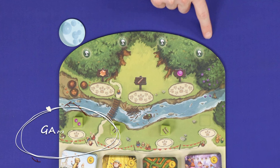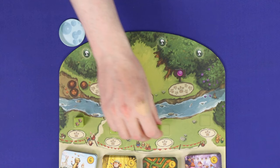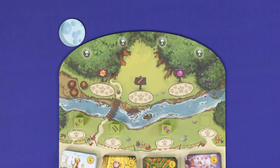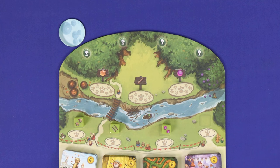My Little Everdell is played in four seasons. To begin each season, gather all of the resource dice, roll them, and then place one into each of these squares, up to as many as you have. It doesn't matter which die goes in which square. All players will then resolve a phase called Gathering Goodies, which is indicated by this green leaf icon. Nothing will happen here in the first season, so we'll explain this again later in the video. You'll then move on to taking turns. Starting with the player who has the sun and going clockwise around the table, each player will take turns one at a time until all players have taken three turns.